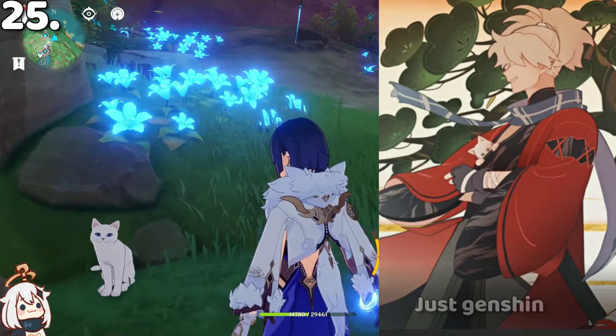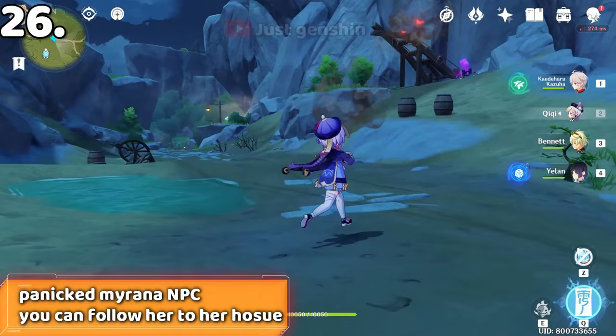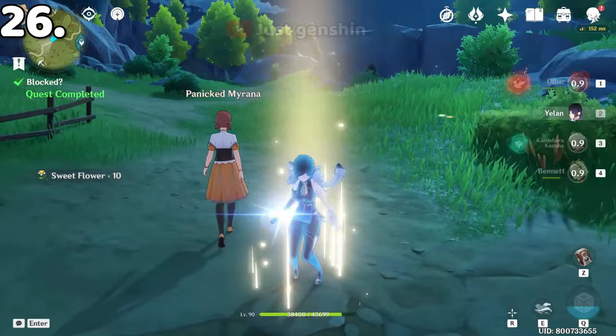If you follow an NPC after a commission, they will usually disappear. But in some commissions you can see them go inside their house. For example, in one commission you can follow Mariana all the way to her house.